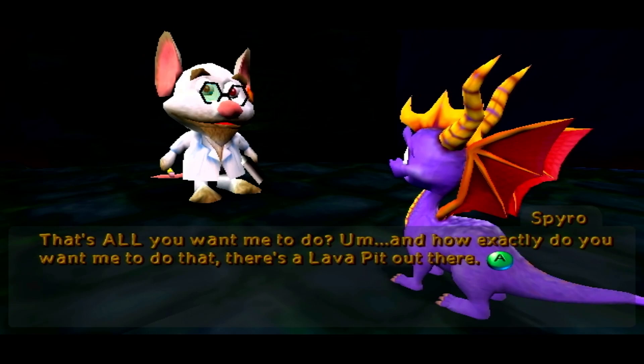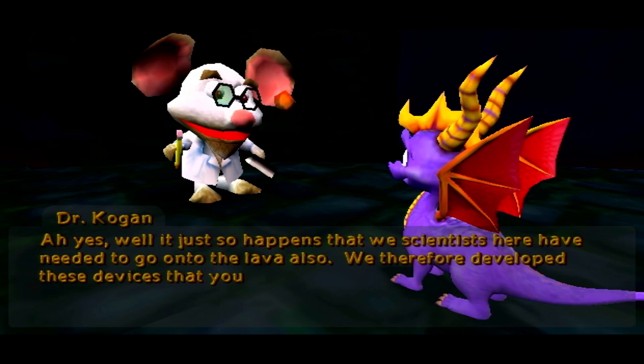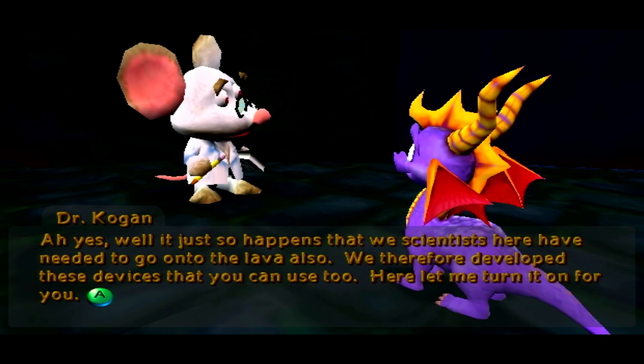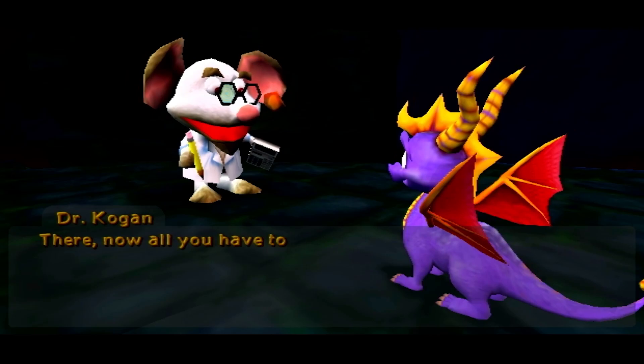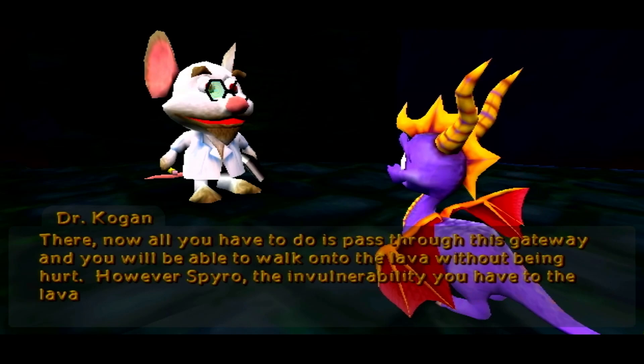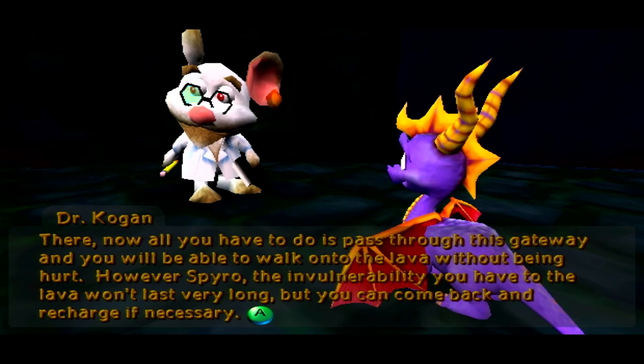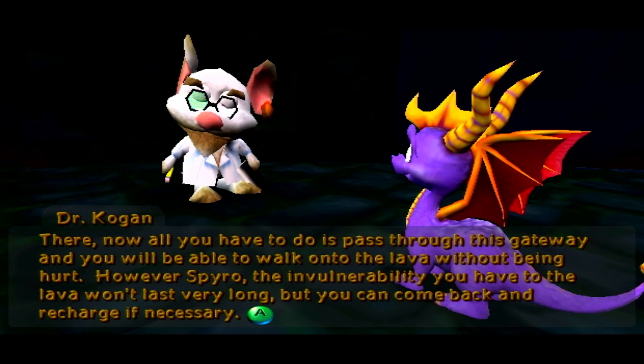It just so happens that we scientists needed to go onto the lava also, so we developed these devices that you can use too. Let me turn it on for you. Now all you have to do is pass through this gateway and you will be able to walk onto the lava without being hurt. However, Spyro, the invulnerability to the lava won't last long — but you can come back and recharge if necessary. I like how they have to drag out how they explain things, when it was just: walk through the gate of this invincibility power-up and you'll be invincible for a short time. Walk through to recharge. But they're scientists — they have to go over the top.